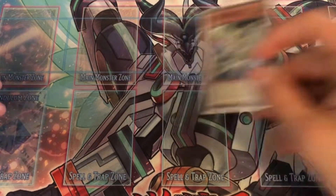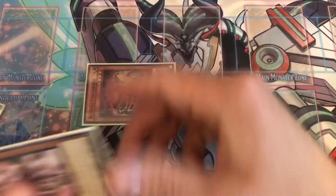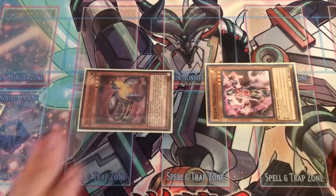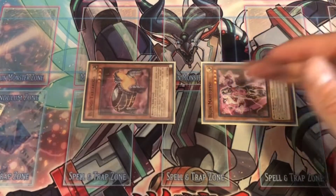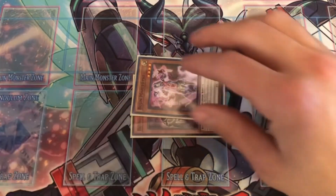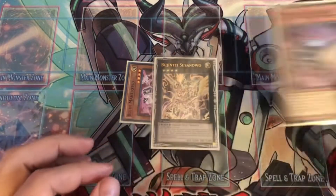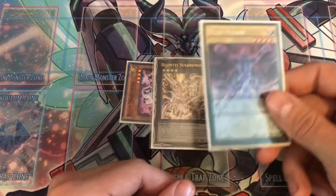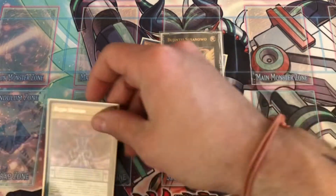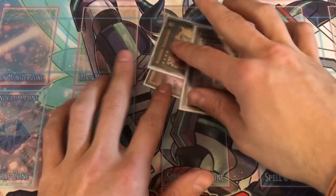Activate Torifun's effect: tribute itself to special summon two monsters. For this combo specifically we're going to choose Turtle and Mahitatsu — I'll explain why at the end. After this summon, use Mahitatsu's effect: banish the Torifun from the graveyard, then send Sinew to the graveyard. Sinew is still in the grave, Torifun is banished. You then overlay Mahitatsu and Turtle for Susanawa, then detach the Turtle specifically so it's in your graveyard. The search will add Haruko to your hand. Activate Haruko in the Pendulum Zone, activate Haruko's effect, banish itself to rank up Susanawa into Kagutsuchi.